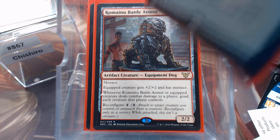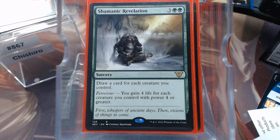A little bit of card draw — Soul's Majesty and Shamanic Revelation. One is good for go wide, one is good for go tall, so there's both sides of that.